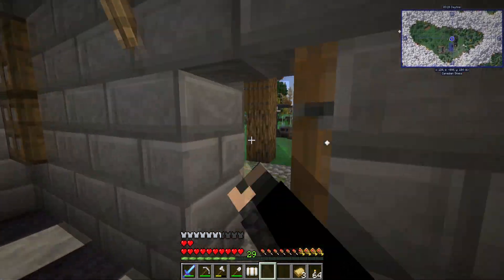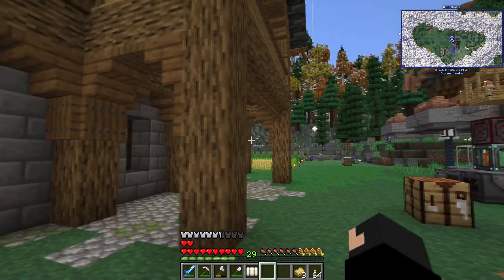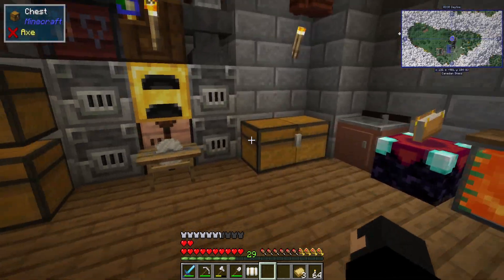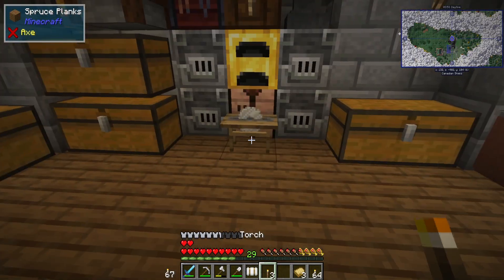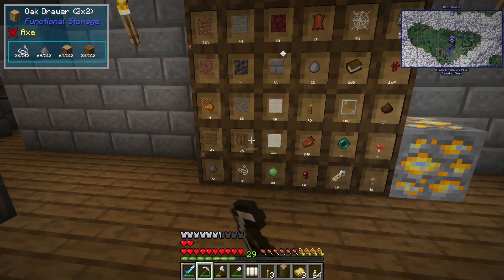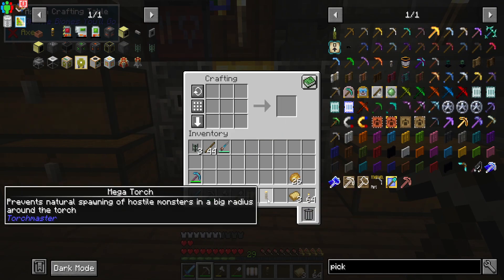At the moment, while I'm off camera, we're getting a lot of strays turning up in this biome - there's one over there. They naturally spawn. There is a way we can avoid that straight away: a mega torch. A mega torch would be cool and they are quite cheap - three torches, two logs, and some ingots put into blocks, and we've got a mega torch.